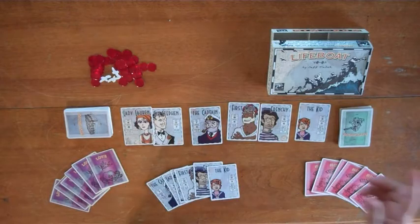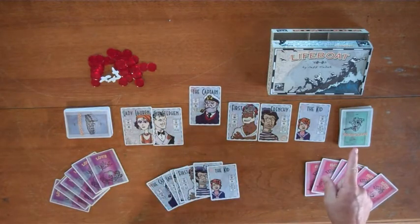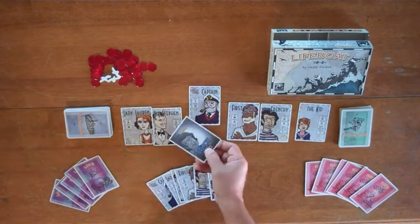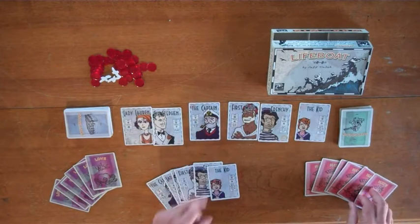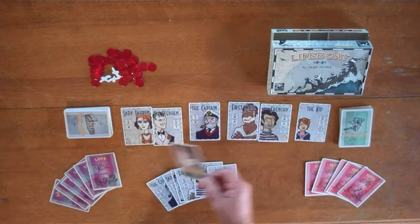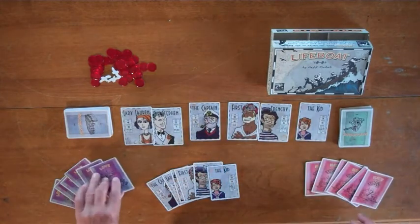Lifeboat. You are going to be a character on the boat with your other friends playing the other characters. You're going to get points for survival, points for the person who you secretly love surviving, and points for the person who you secretly hate not surviving. Of course, if you happen to secretly hate yourself, then you're going to be a psychopath and you get three points for everybody else on the boat that dies, except for you and the person who you secretly love.